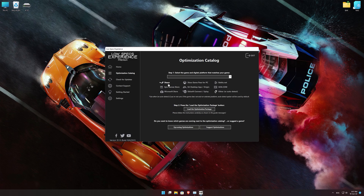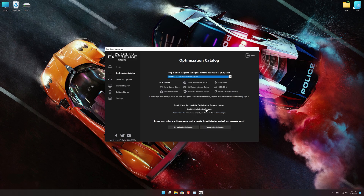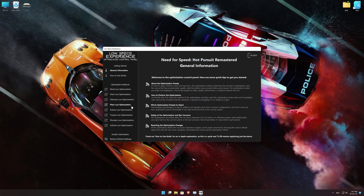From the top of the menu, select the applicable digital platform, and then select Need for Speed Hot Pursuit Remastered from this drop-down menu. Once that is done, press load the optimization package. Low Specs Experience will now automatically check if the game version currently installed is supported by this optimization. If it is, press OK and the optimization control panel will load.